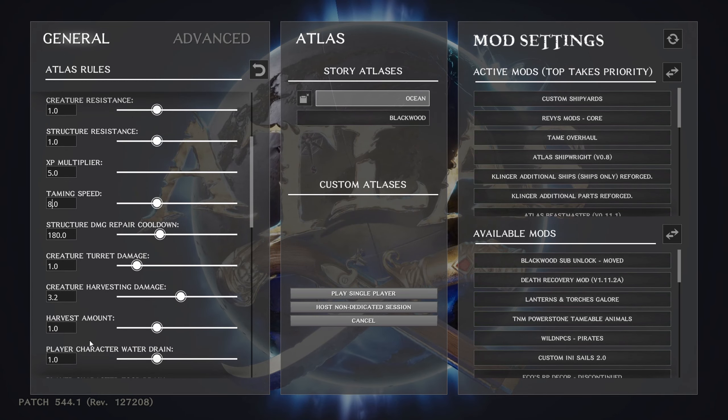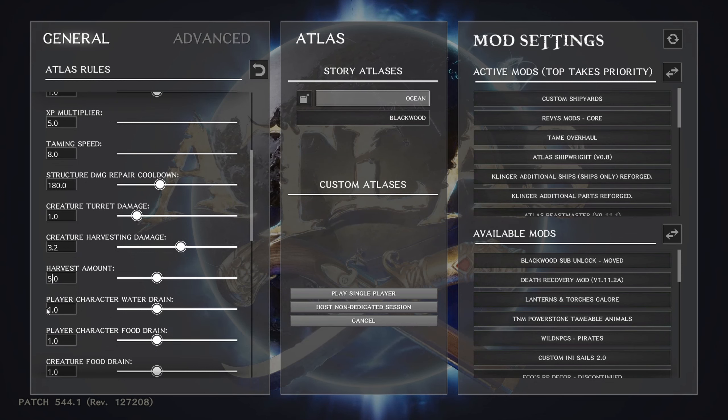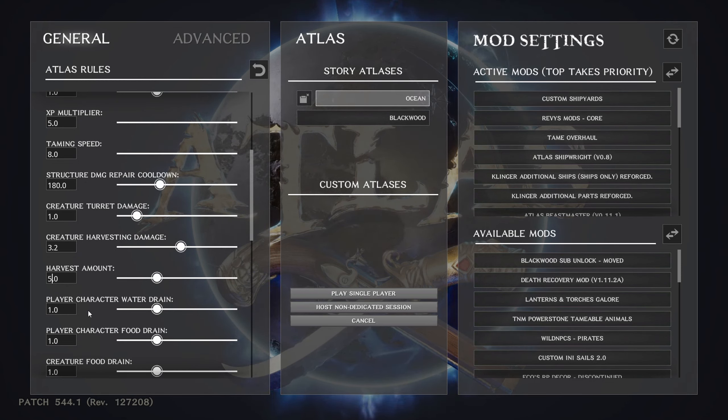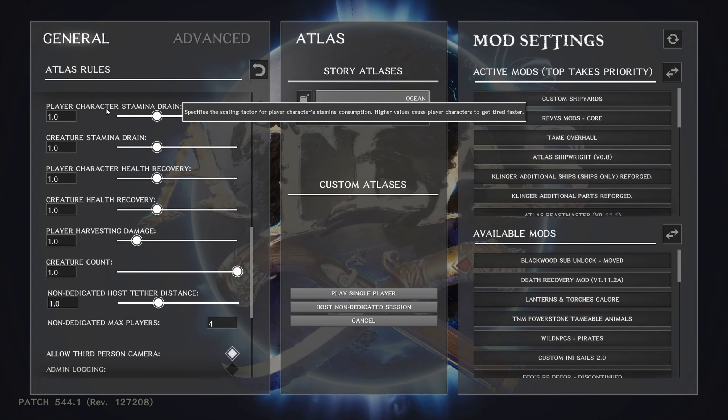Leave the rest of those alone. Under harvest amount, I'd bump that up to 5. Some sliders don't go that high, so I just type the values in. You can hover over the text on each setting and it'll tell you exactly what it does and how it impacts the game.